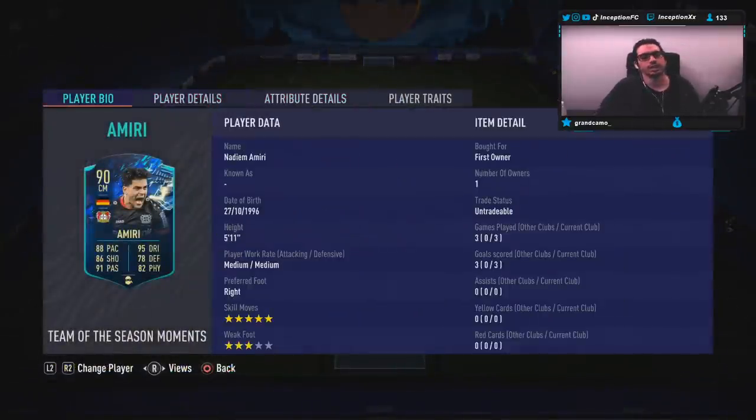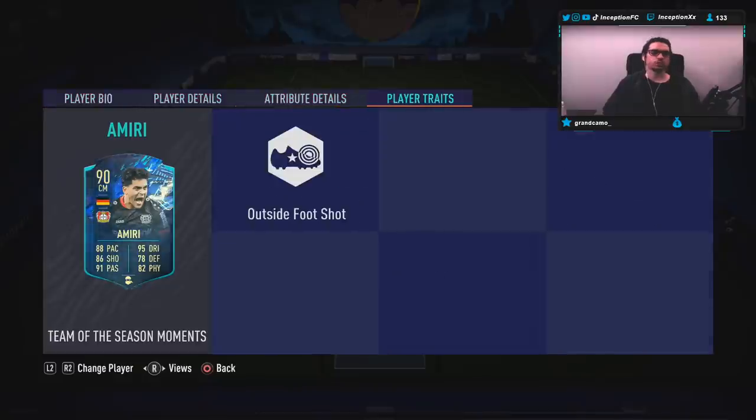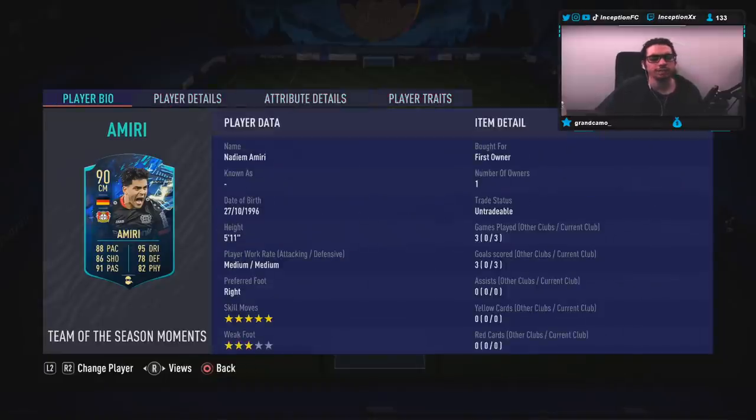We are taking a look at a card that is 5'11, a medium-medium work rate, right footed, 5-star skill with a 3-star weak foot. In regards to his in-game player traits, he has the outside foot shot trait, which is definitely very nice to work with. He is a 5-star skiller, 3-star weak foot.